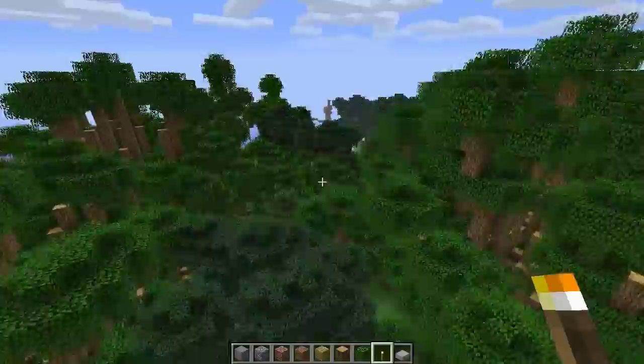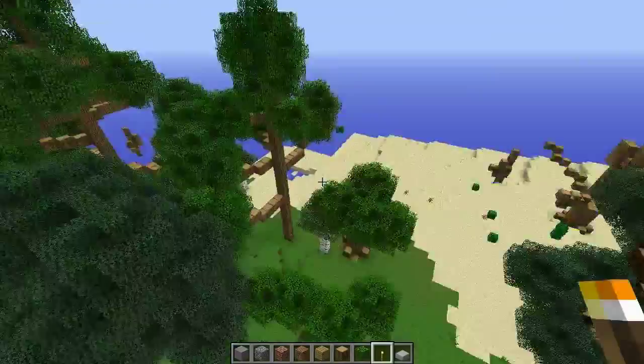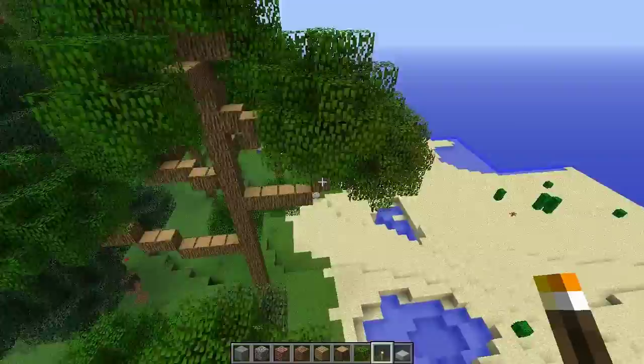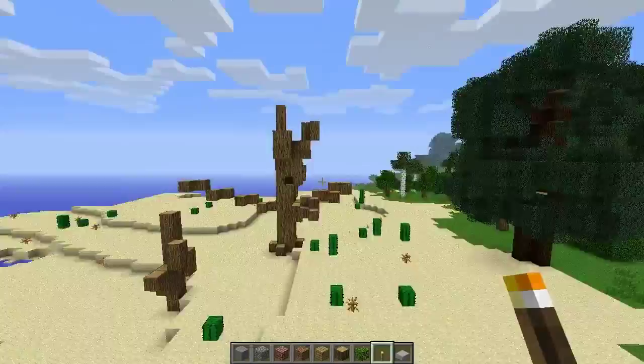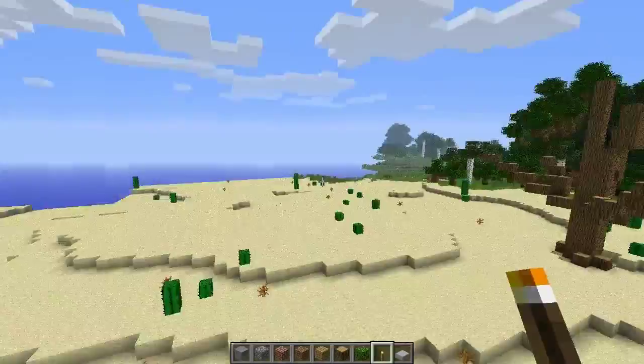I just want to show you one or two other quick things. Here is another type of tree - there are a couple different types. In the desert they actually have these dead trees, and if we fly out here you can see a couple more of them.